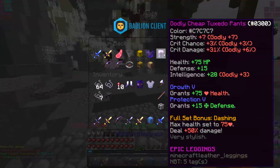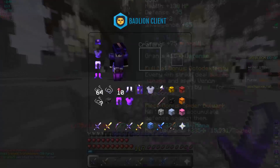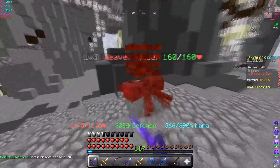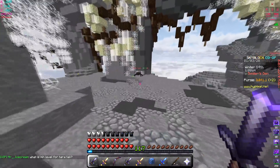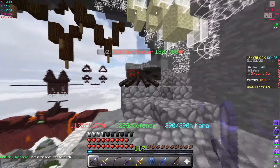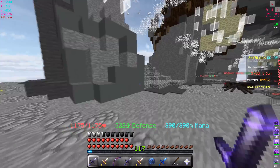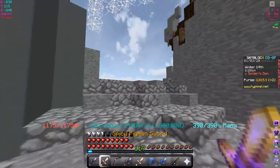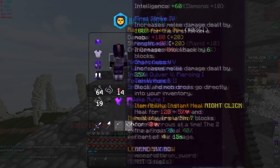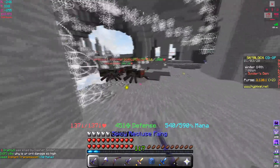Testing with the cheap tuxedo armor set: Recluse Fang does 32,000 to 33,000 — about 2,000 more than with the Unstable set. Regular damage is almost 5,000. The Pigment Sword with this set does 28,000. So Recluse Fang is doing 5,000 more crit damage than the Pigment Sword with cheap tuxedo armor — this is going to be my new setup.